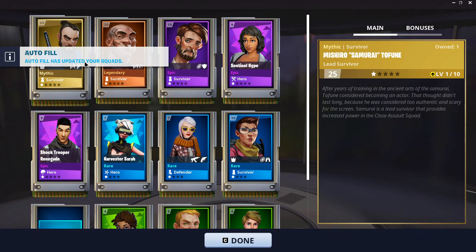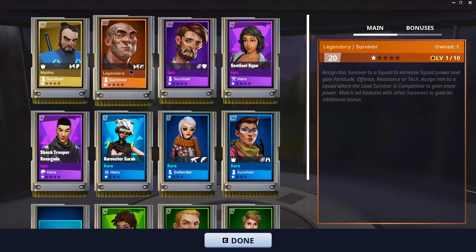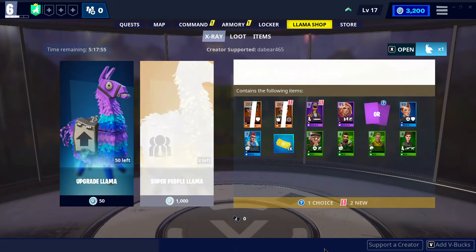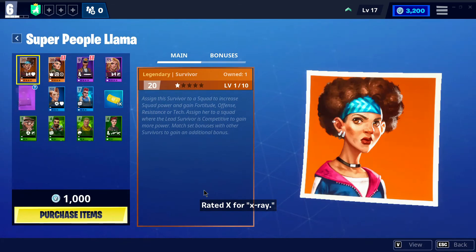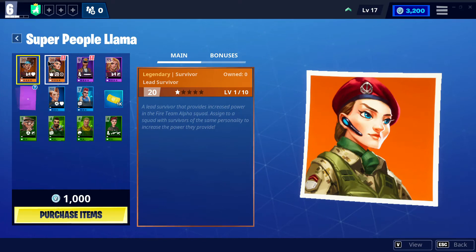It automatically filled my squads with that legendary and that mythic. I also got another hero and some more defenders, and we have a chance to get another legendary — I'll grab that too. Sometimes it gives you choices: you can choose whether you want a survivor with health bonuses or trap bonuses, and you get a chance to look at hero bonuses.